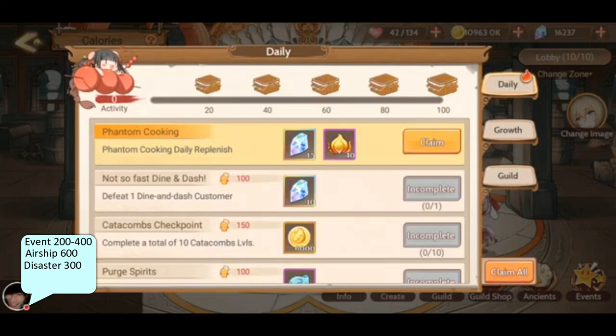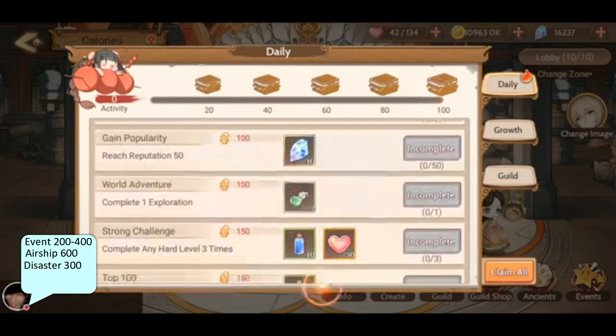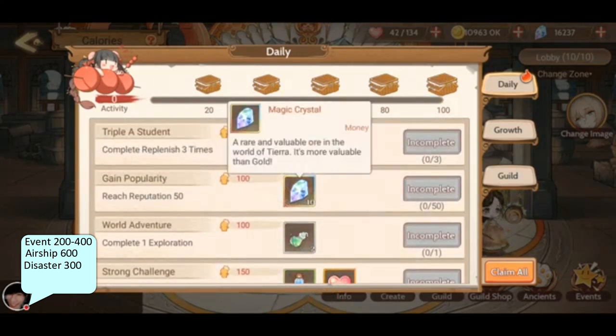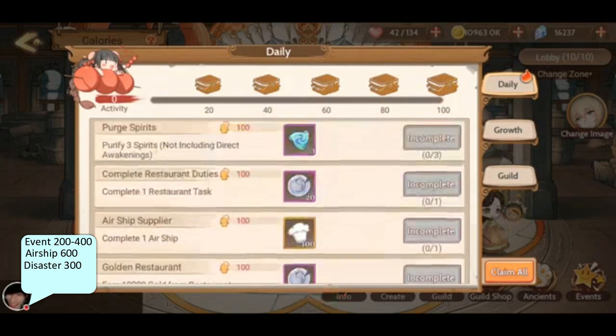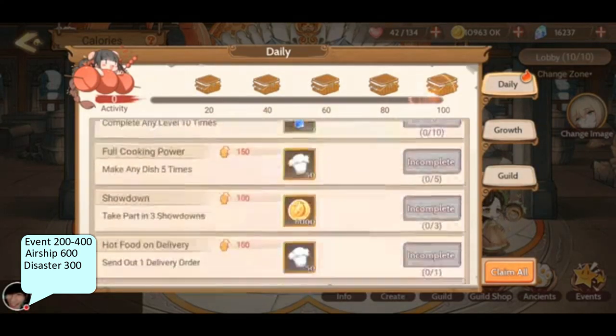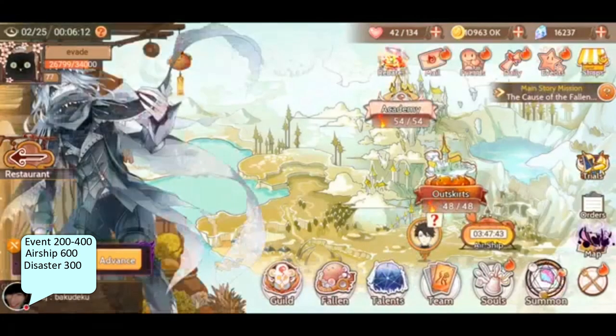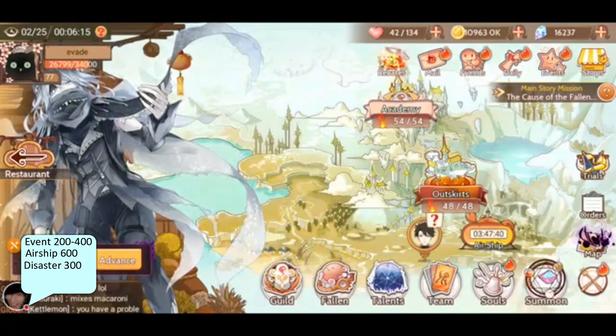In the dailies however, I did buy the five dollar monthly rewards — there are two of them but I only bought one, which gives me 15 every day through phantom cooking. But if we just look at the dailies by themselves we've got 10 there and another 10 here. This 10 is for completing 50 reputation points in your restaurant, so make sure you have your restaurant open at least once a day. Defeating a dine and dash is another 10. So adding that up for the dailies, about 20 a day — which is about 600 in a month.